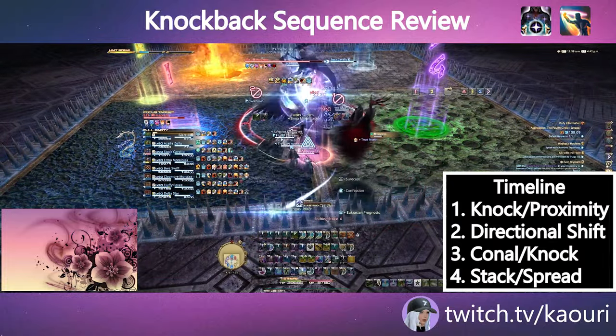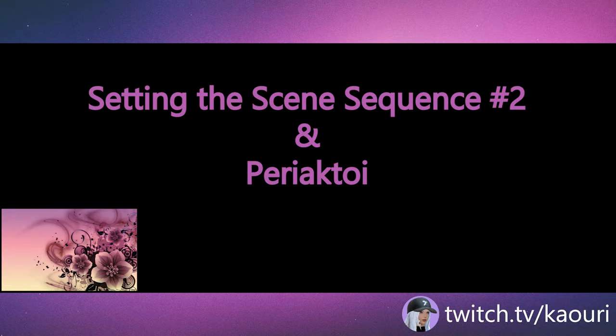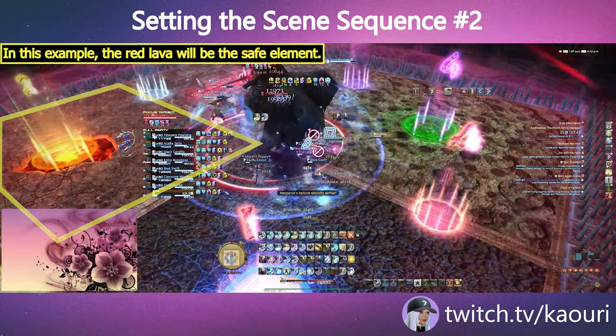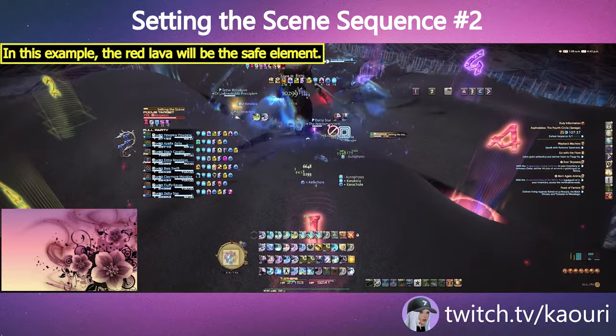It's important to remember that players will be unable to stand in the element that is currently being resolved. Hesperus will target three out of the four elements, which will explode during the final cast of the sequence called Periactoid. There will only be one element safe to stand in at the end.